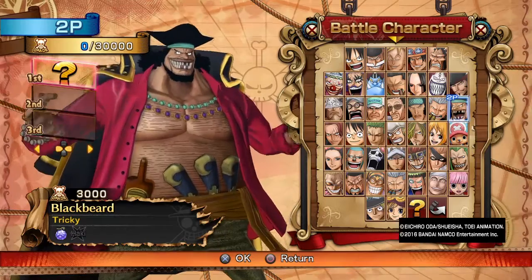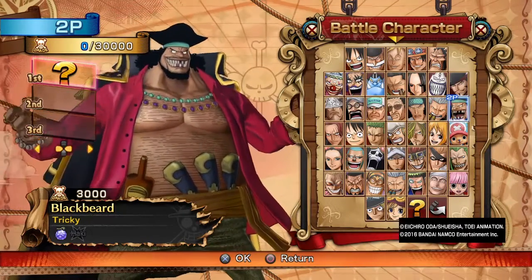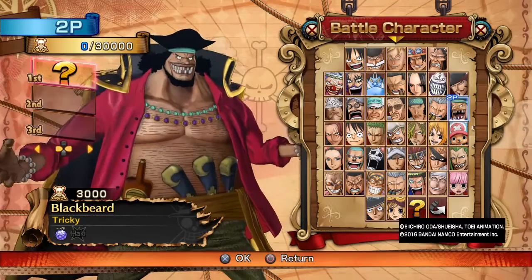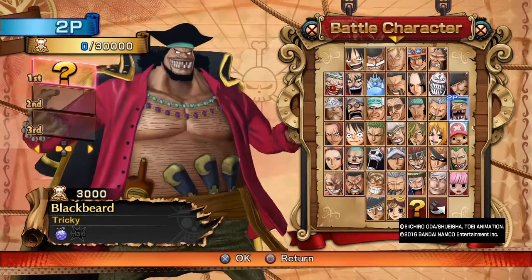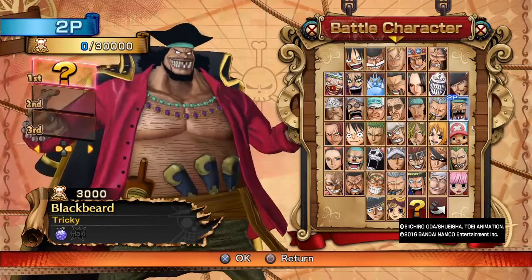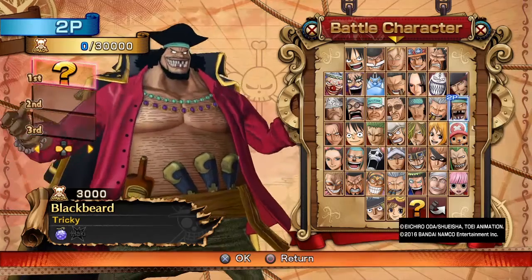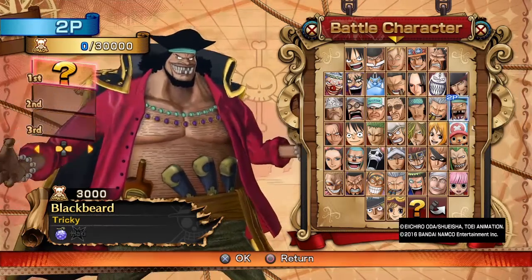Hello everybody and welcome to another video from One Piece Burning Blood. My name is Silva Kochi and today's episode is going to be 'Don't Hit the Baby.' The baby is in reference to Blackbeard's unique move, his down unique, as well as his special movement that is one of the best counters in the game. This is not an actual character guide for Blackbeard — I just want to talk about how this character has the best counter move in the game and why he is utilized in high-level play to such a degree.